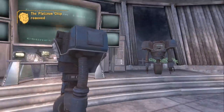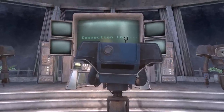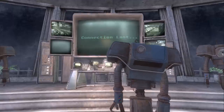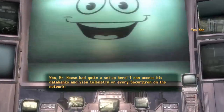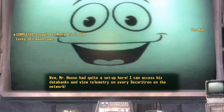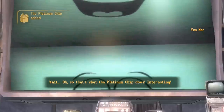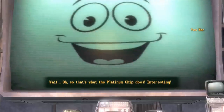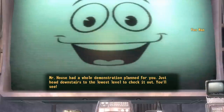Thank you, GV-Locker. Wow! Mr. House had quite a set-up here. I can access his databanks and view telemetry on every Securitron on the network. Wait — so that's what the Platinum Chip does. Interesting. Mr. House had a whole demonstration planned for you. Just head downstairs to the lowest level to check it out. You'll see.